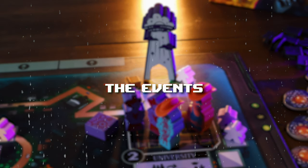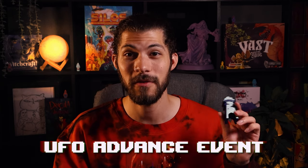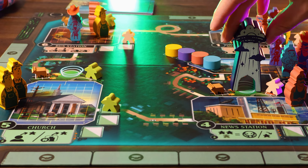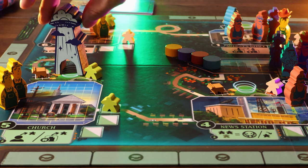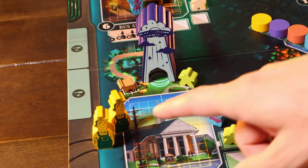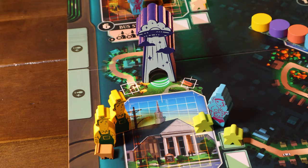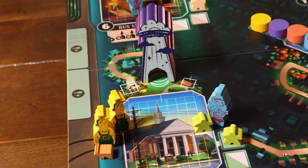The most common event is the UFO Advance event. You move the UFO from one location to the next in numbered order and check who has the most influence at that location. The player with the most influence takes the cow, which is a wild for the set of four you're collecting, and the player with the second most influence takes whatever human was randomly drawn and placed at that location.